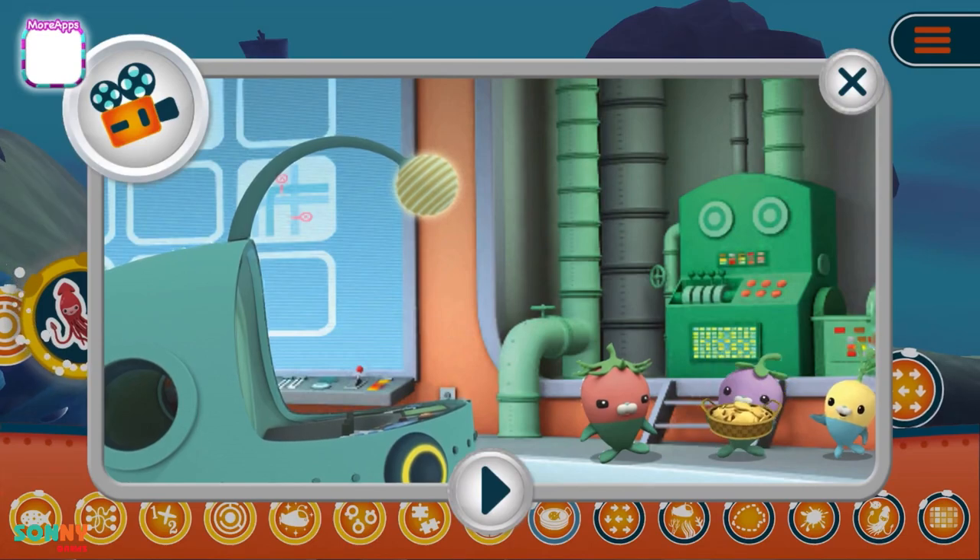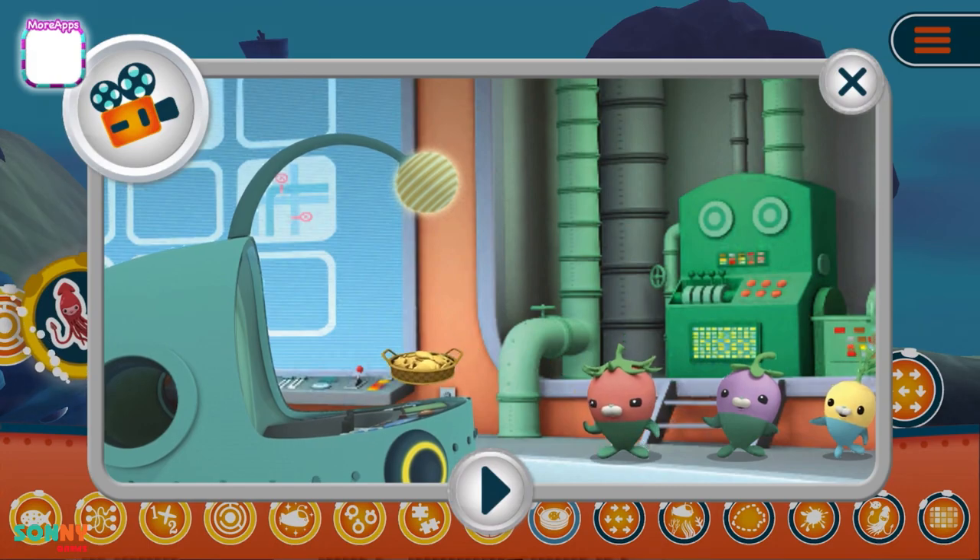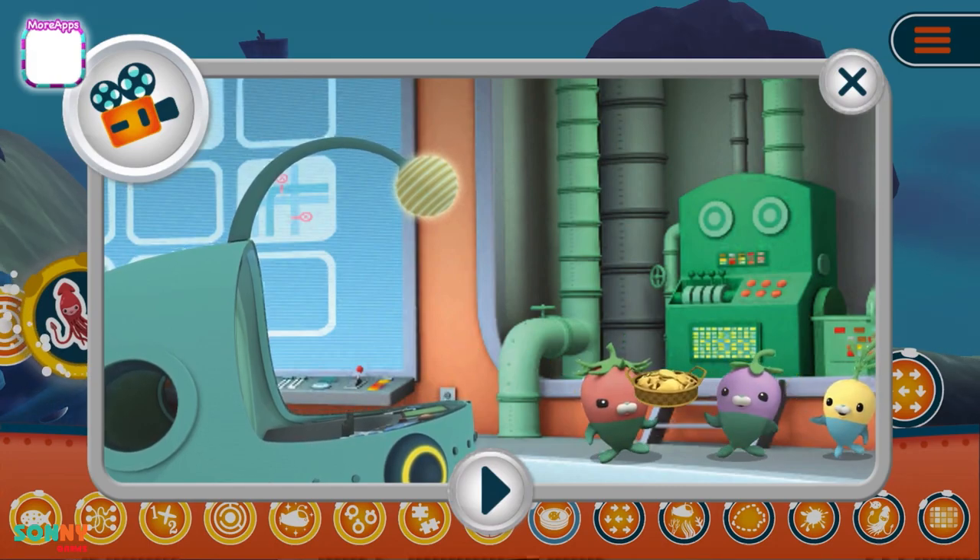Professor Inkling is going with them on this mission to find his cousin Irving. The Vegimals have baked a lot of fish biscuits for the trip.